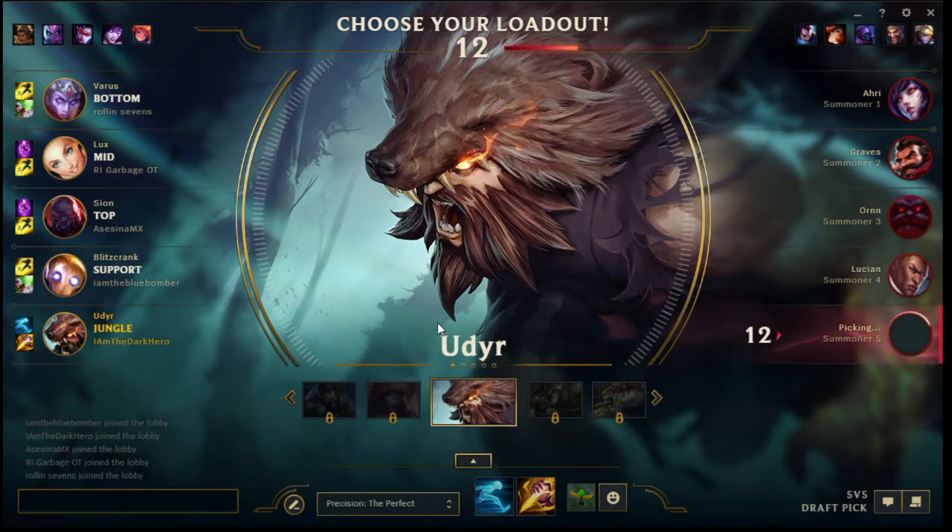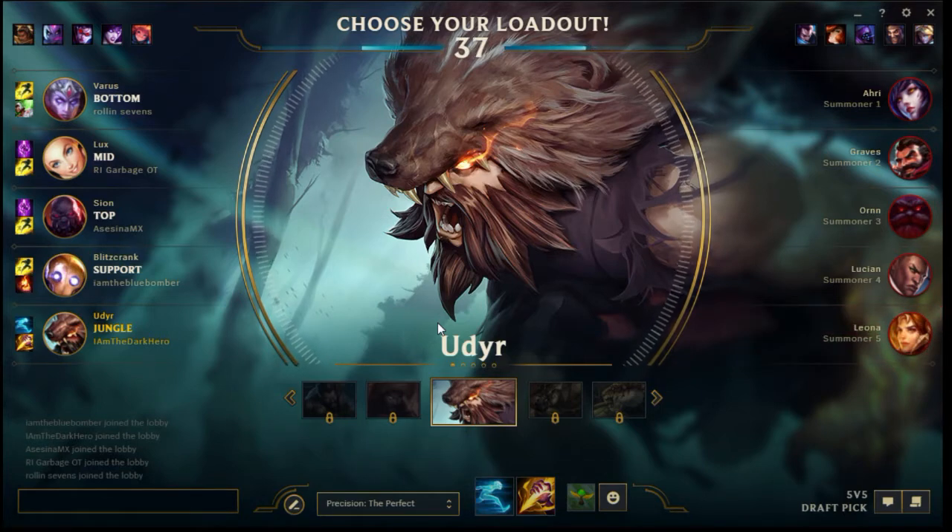With Udyr I like to run Ghost because you're all about running at people. And unfortunately, at this time on the smurf account, I do not actually have enough levels to use my own rune pages, so I'm just using the defaults.